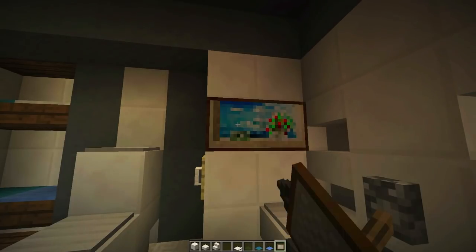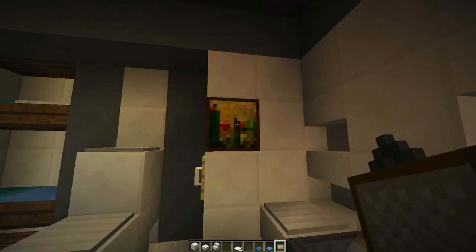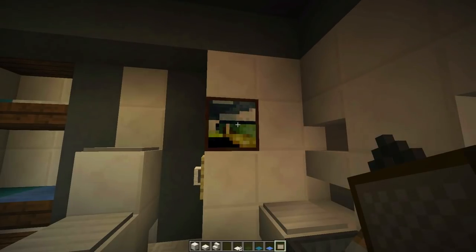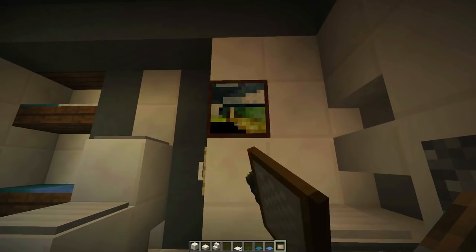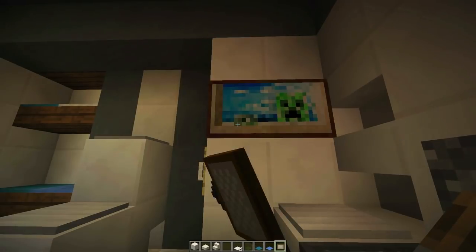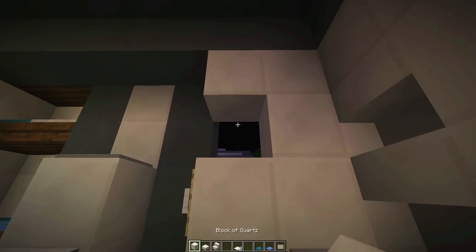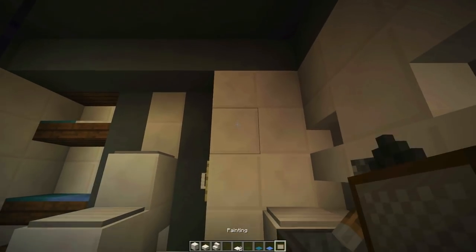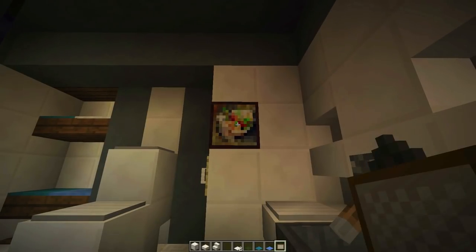I have one particular single-block portrait that has kind of the cyan colors in it — so if we can just find it, we're rolling the dice. There's another one I'm trying to think of. It keeps giving me the same one multiple times. Oh no, we broke the house! I wish we could select the portraits we want.